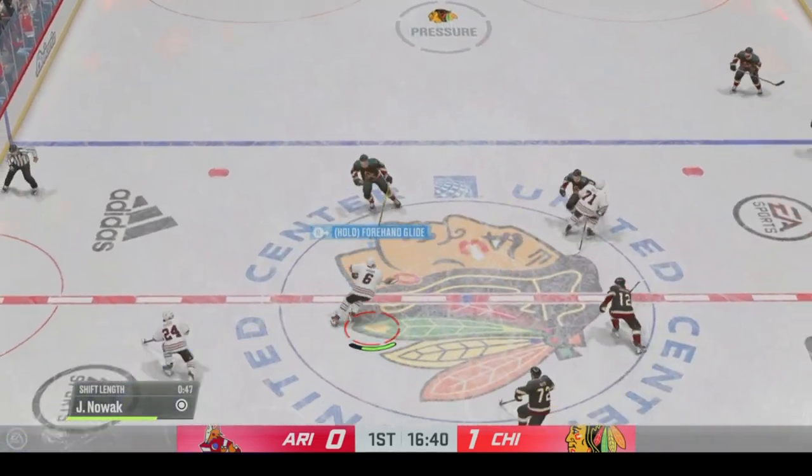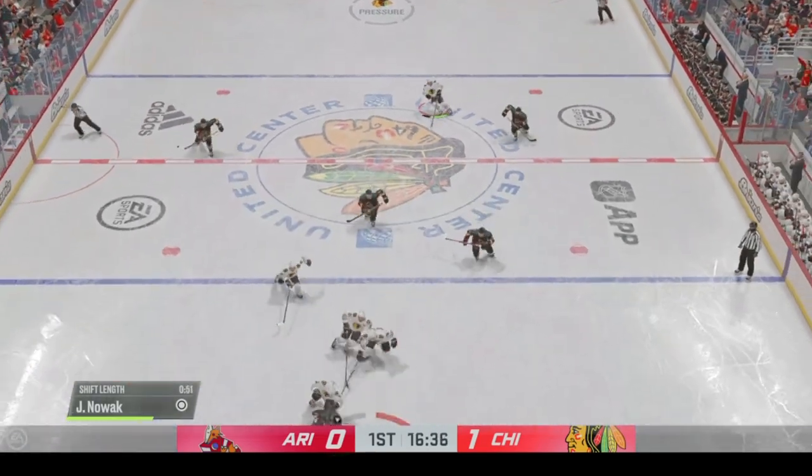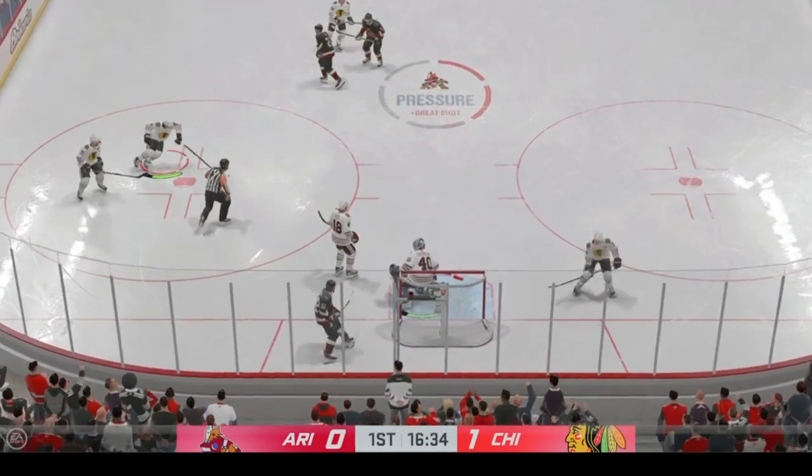Chicago's looking to break out. Here's a short pass to Hall. Smart heads up play to intercept the pass. He got it. What a save by Söderblom.